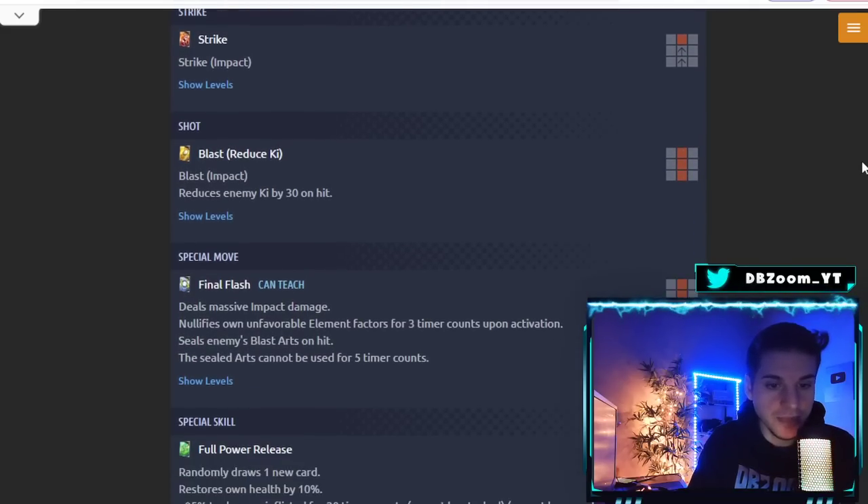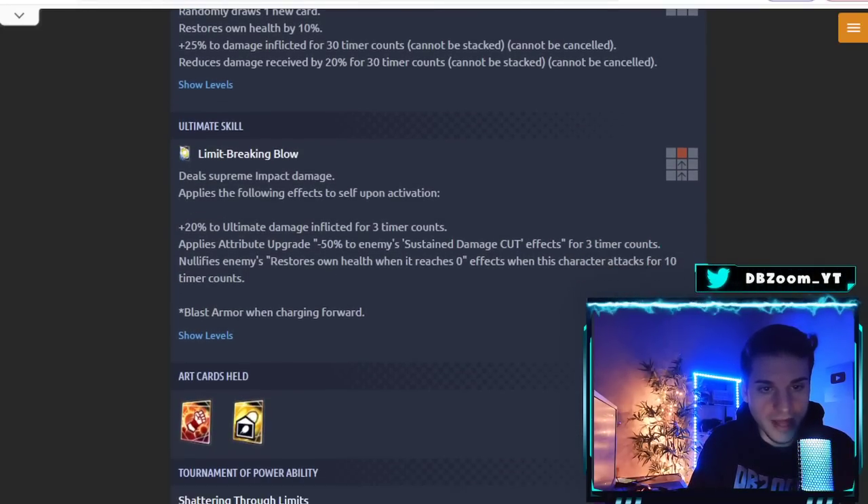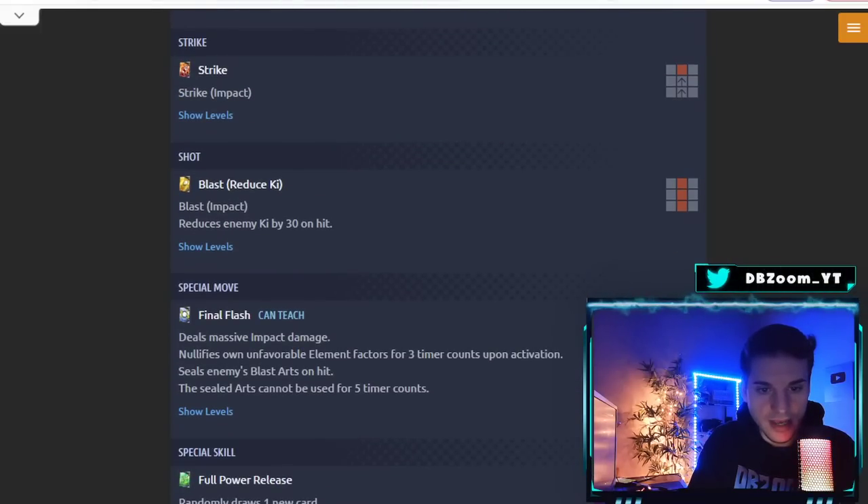His green card randomly draws one new card, restores own health by 10%, grants +25% damage inflicted for 30 timer counts — cannot be stacked or canceled — and reduces damage received by 20% for 30 timer counts — cannot be stacked or canceled. Very good green card. He holds one Strike and one Blast card. His Ultimate is 'Supreme Damage Impact,' and his Super Final Flash steals the enemy's blast cards on hit, preventing use for five timer counts.